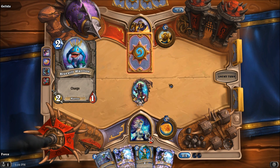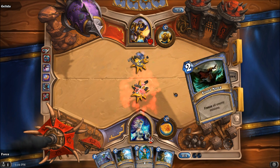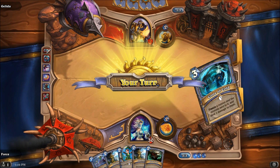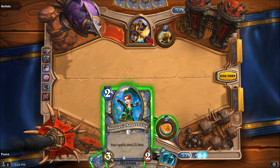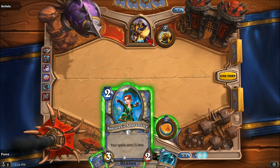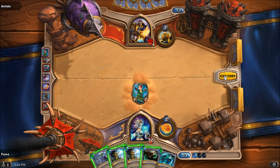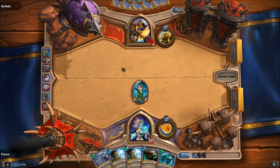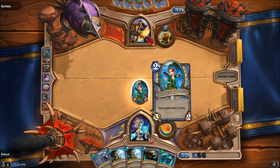Fan-a-tastic. And we're going to be able to start doing a little bit of damage. Never mind — and here comes the 2-1 right into our face. We get a card draw off of that. And now at this point I am pretty much just probably playing super passively. I'm considering playing the Sorcerer's Apprentice. I think I will, but I'm not going to play anything beyond that.